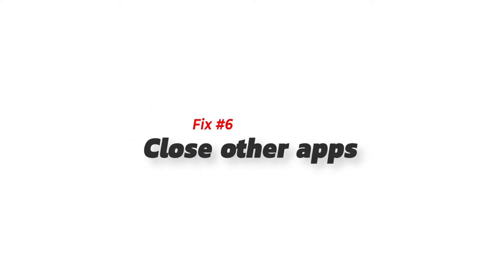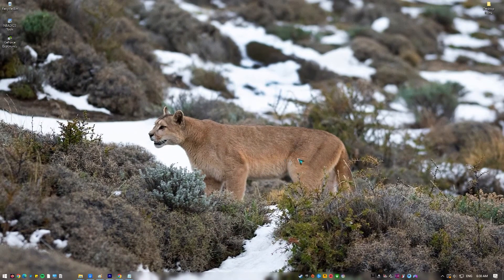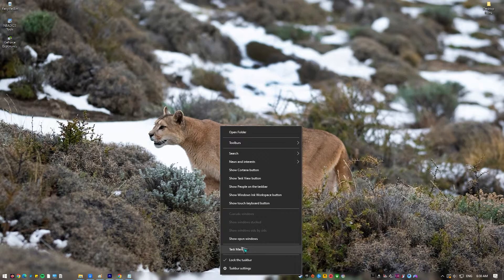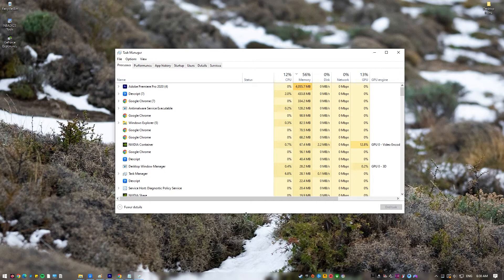Next, close other apps. The performance of a computer system can be drastically impacted by programs or apps running in the background, since they consume a lot of the CPU and memory. Problems with crashes at startup, slow loading times, and failure to load are therefore prevalent.